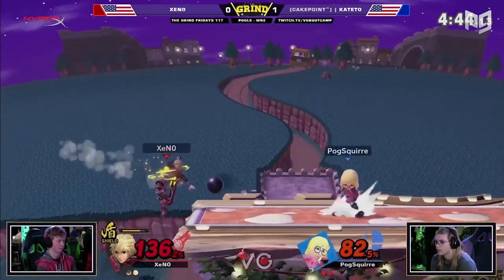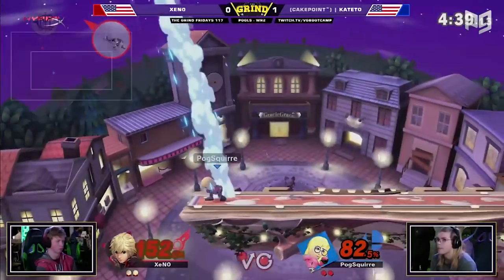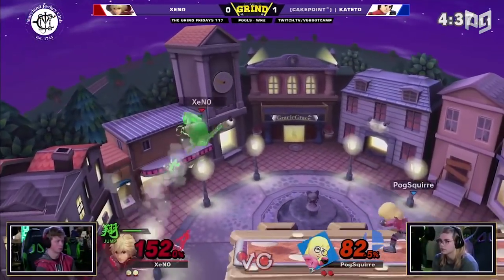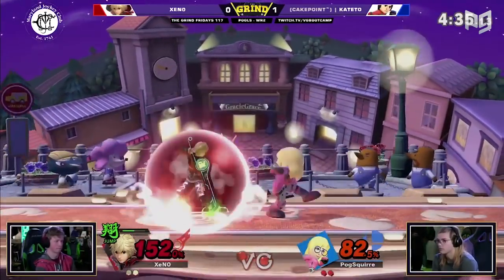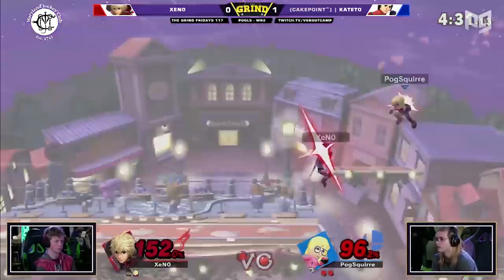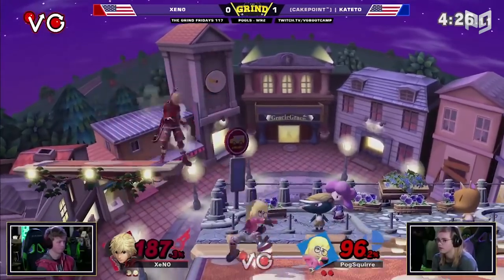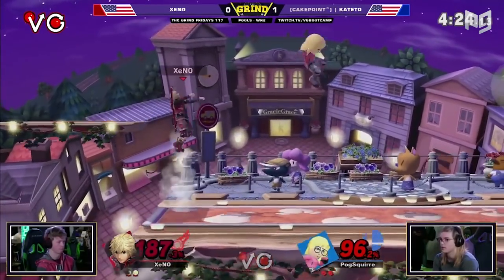Now that we've covered the worst characters, let's get onto the slightly better ones: the D tiers. You'll notice that a few characters left our very bottom tier and made it into the low tier. With the meta developing, we feel that very few characters in Ultimate should go into the very bottom tier. Every character has some merits, honestly even the bottom tiers. These characters just have even more merits and room to grow.